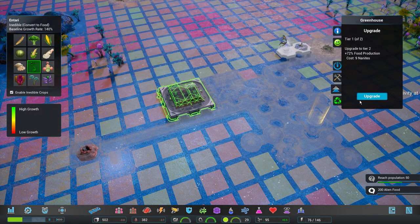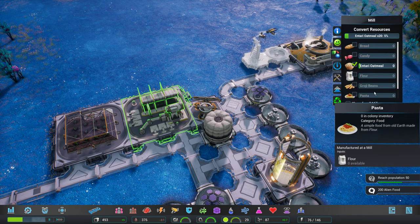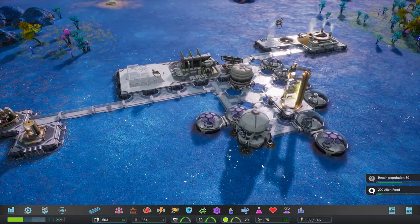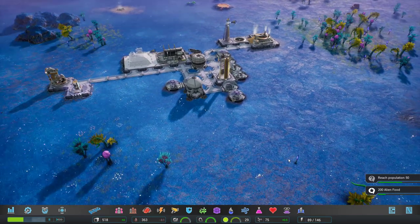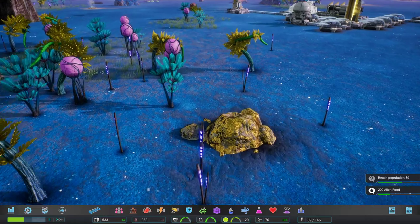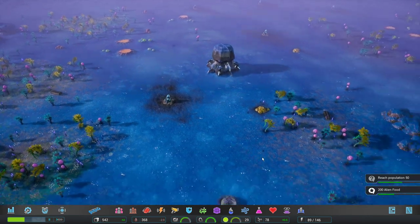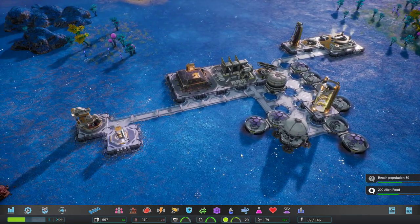We're going to upgrade that and upgrade this - start as we mean to go on. We've got to get a landing pad in otherwise we're not going to get any things. What are these - oh they're little plants! I thought that was like a marker I'd put in. There is friggin Zaurium there but we can't get to it yet. We've got food being produced.